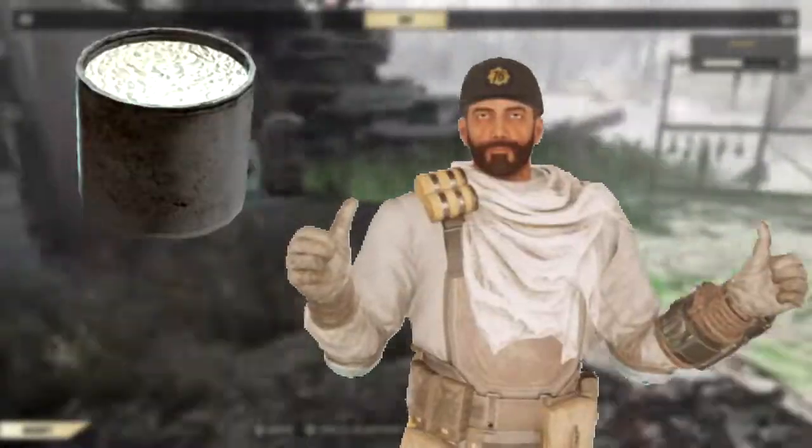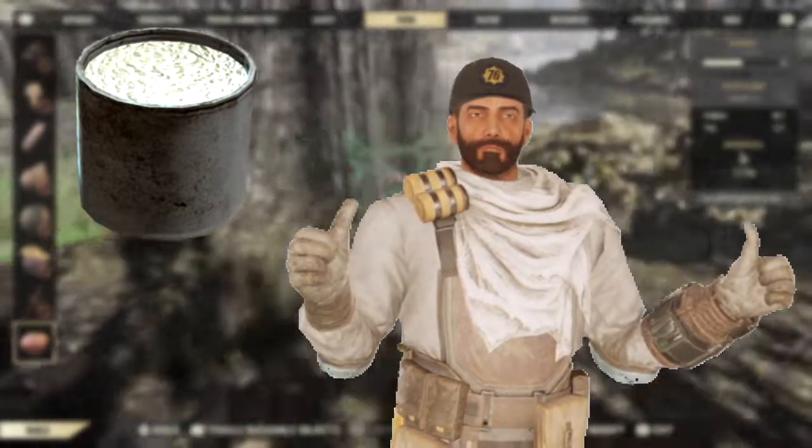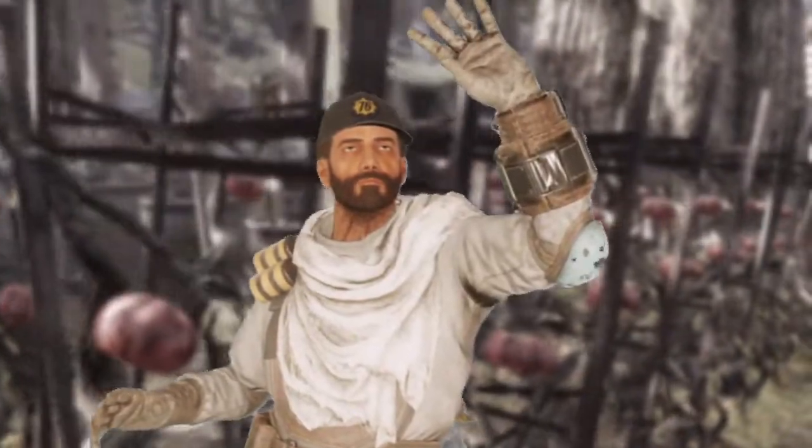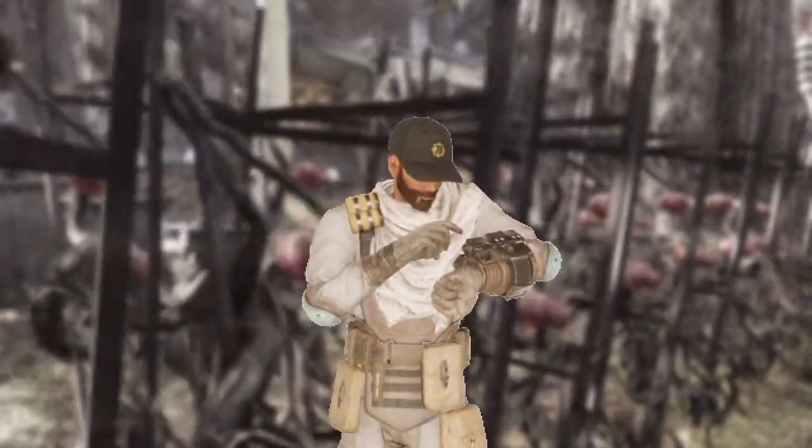First we're going to have to talk about some vegetable starch. This stuff is awesome and it's going to cost you two corn, two mutt fruit, one purified water, and two tato. You make one of these and then you go and scrap it for two adhesive. But please don't run and do that just yet — before you do anything, go into your perk cards.